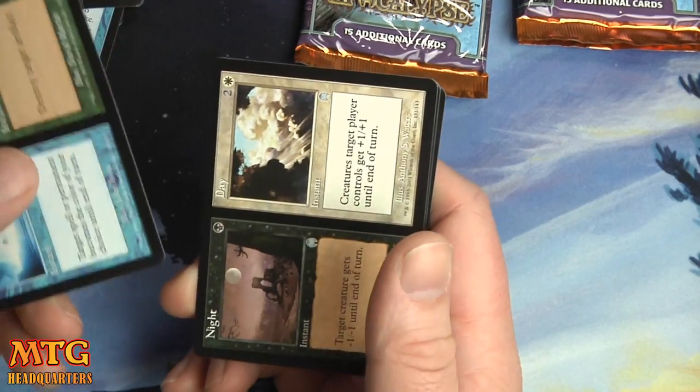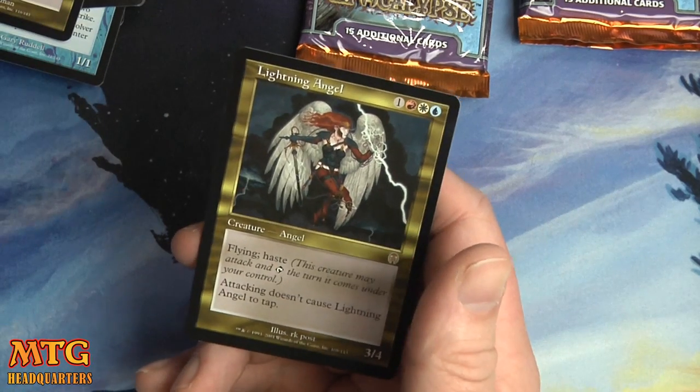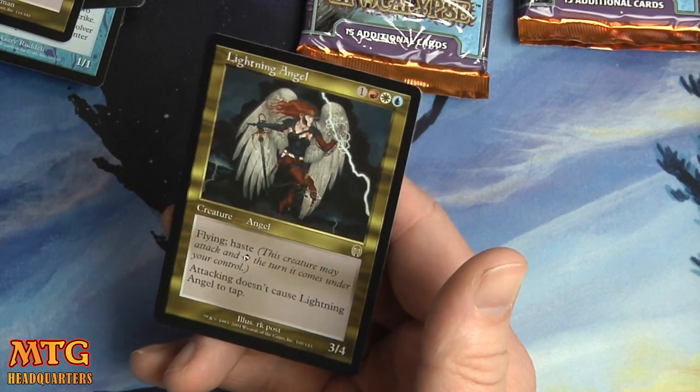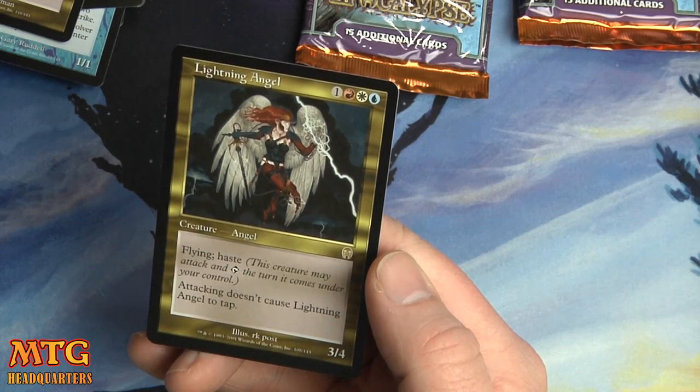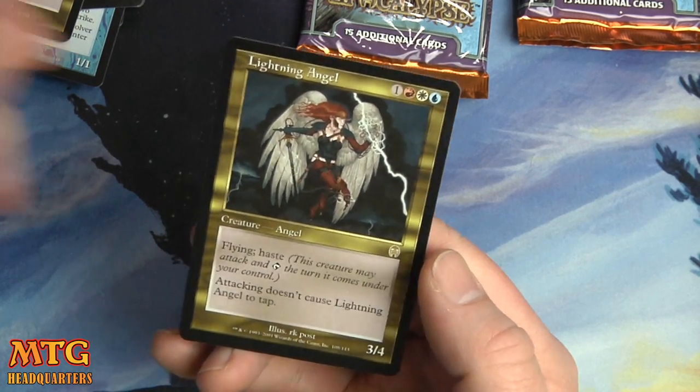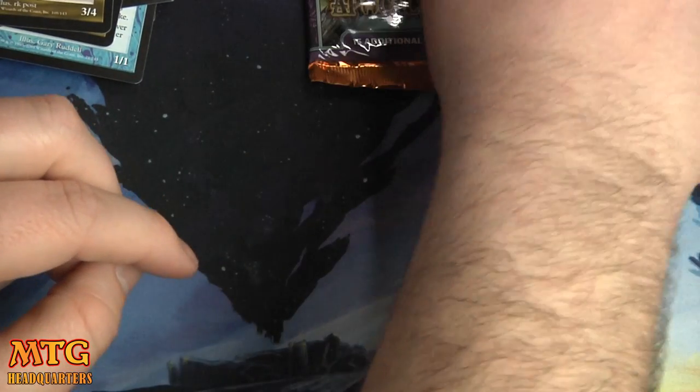Illusion and Reality, Night and Day — come on, another split! Goblin Ringleader and a Lightning Angel — okay! One red, white, and blue: 3/4, flying, haste, and vigilance. Spicy card.